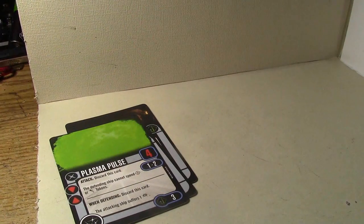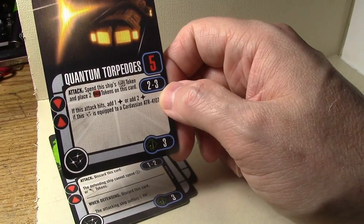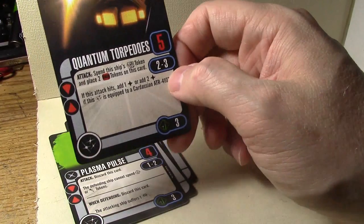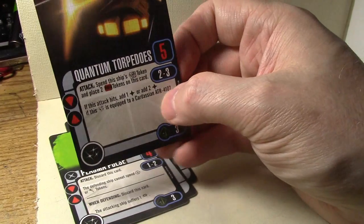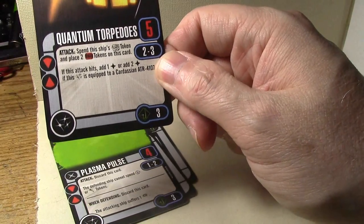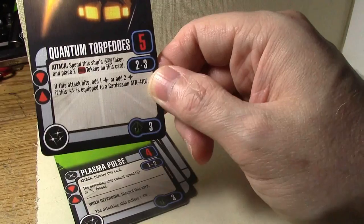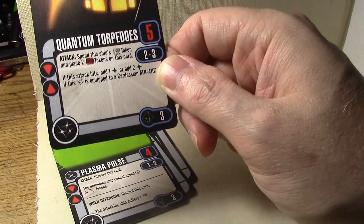Quantum Torpedoes: basically the same as the old quantum torpedoes but with only two time tokens. You do have to spend the target lock. If this attack hits, add one hit — or add two hits if fired from the Cardassian. The front/rear arc is a heavier arc and it already has six primary attack dice, so it's not as good on the Cardassian Dreadnought, but for other Dominion ships, especially the Jem'Hadar attack ships, this becomes very viable at only three points when it used to be five or six.